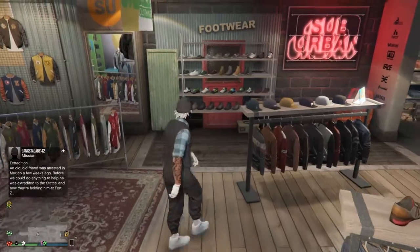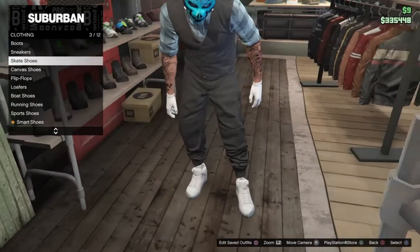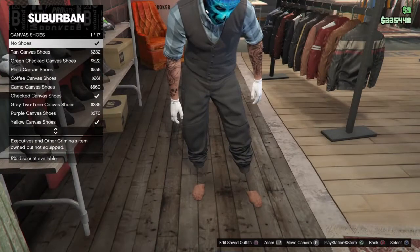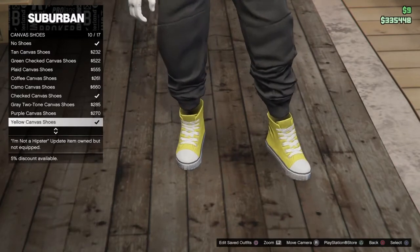The first thing you're gonna do is come over here to shoes. Once you get to shoes, go down to canvas shoes. Once you get the canvas shoes, keep scrolling down until you find these yellow canvas shoes.